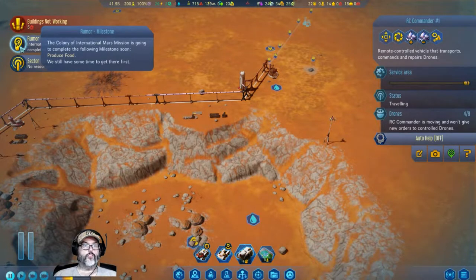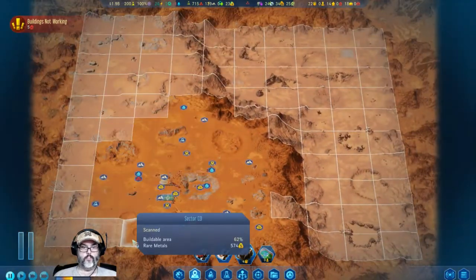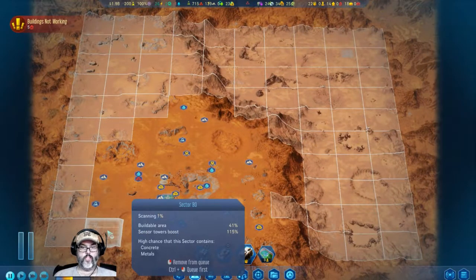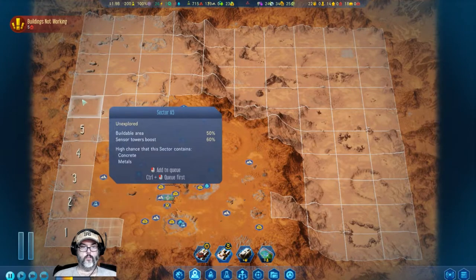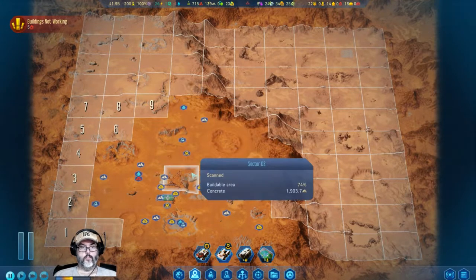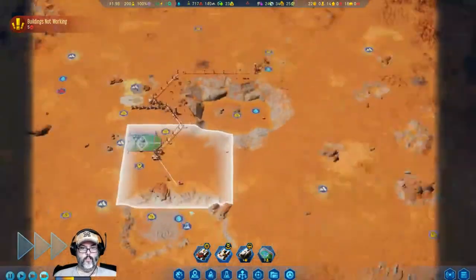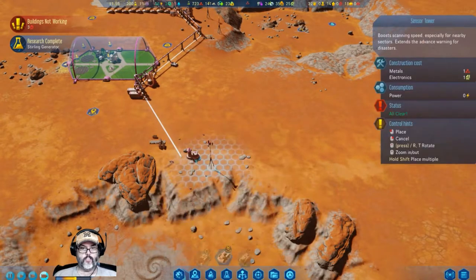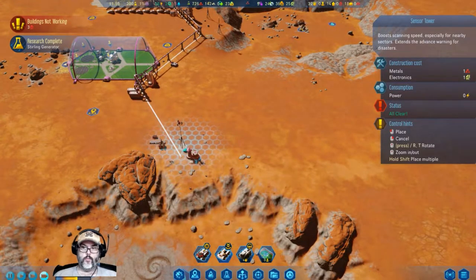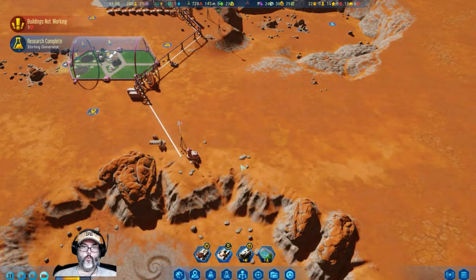Produce food — no resources. Let's see what we've got — we're scanning there. Research complete! Let's add in a sensor tower — we'll add one more.